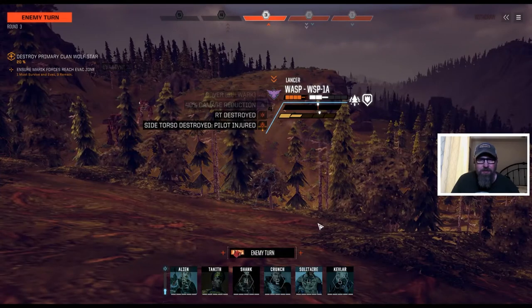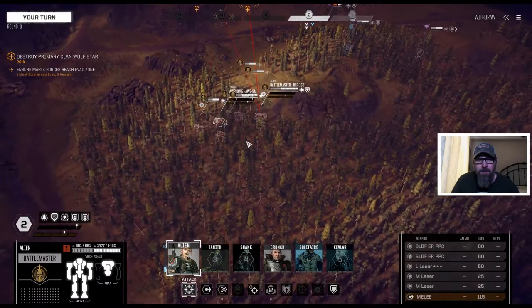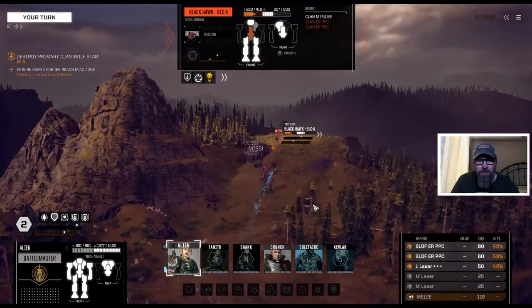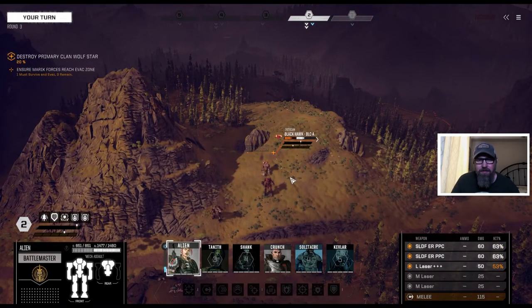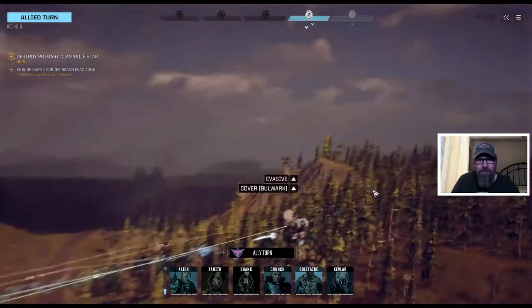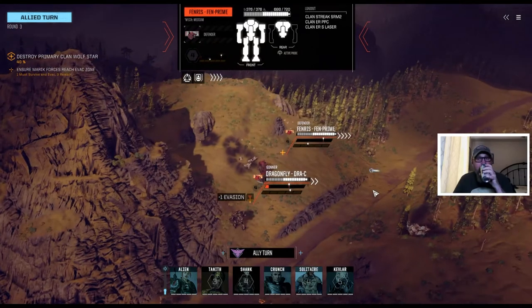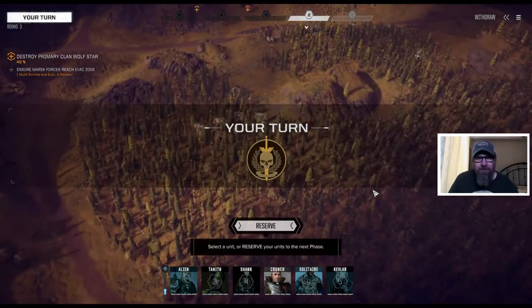Blackheart comes down, takes a shot at the Wasp — we can maybe finish him right now. We have reasonable shots there but let's just take bodies off the table. Or just miss him completely, everywhere. Warhammer, finish him for me. There we go. Nice. And took a shot at the Dragonfly as well — take off one of those evasions. Good job. And another one at the Fenris — nice job using all those weapons with multi-shot.